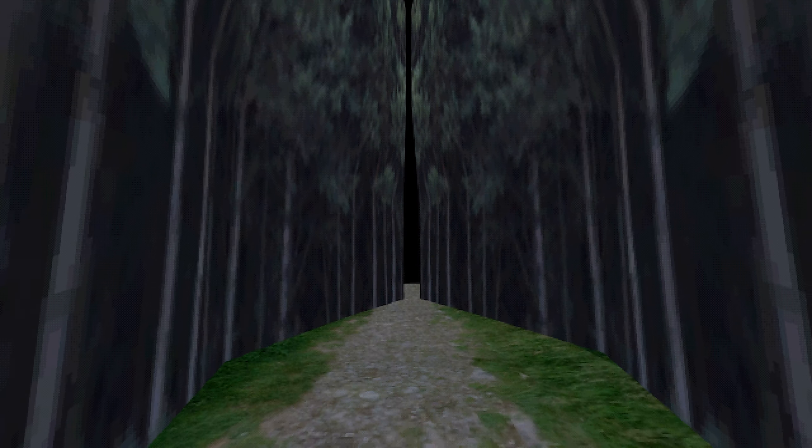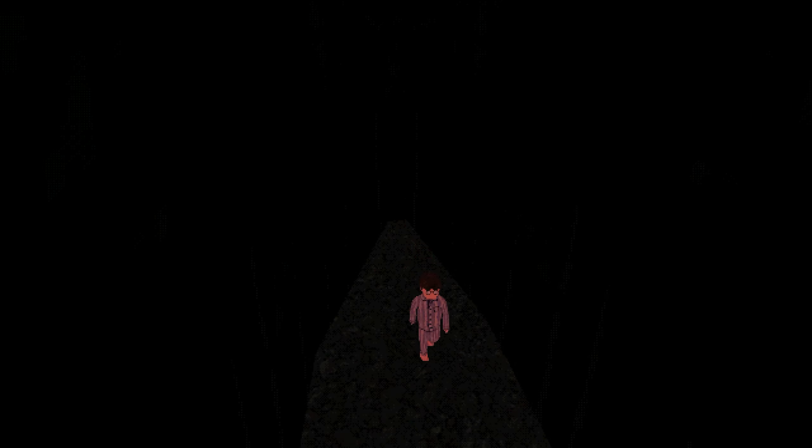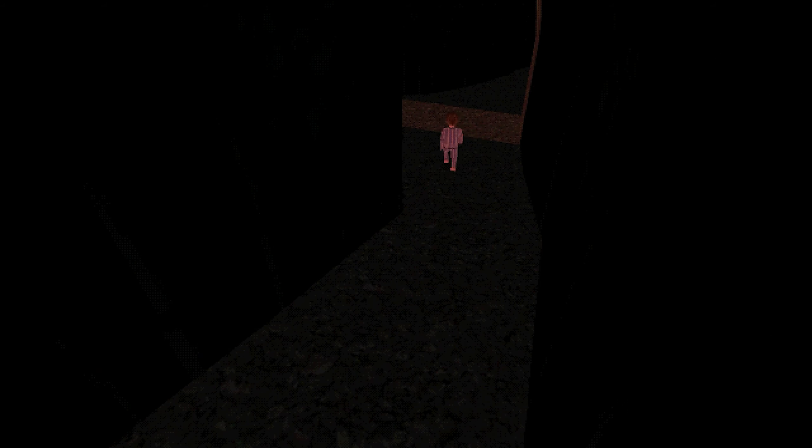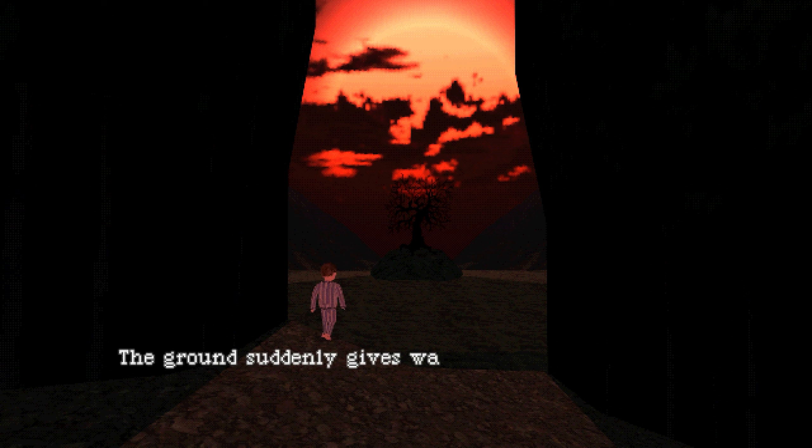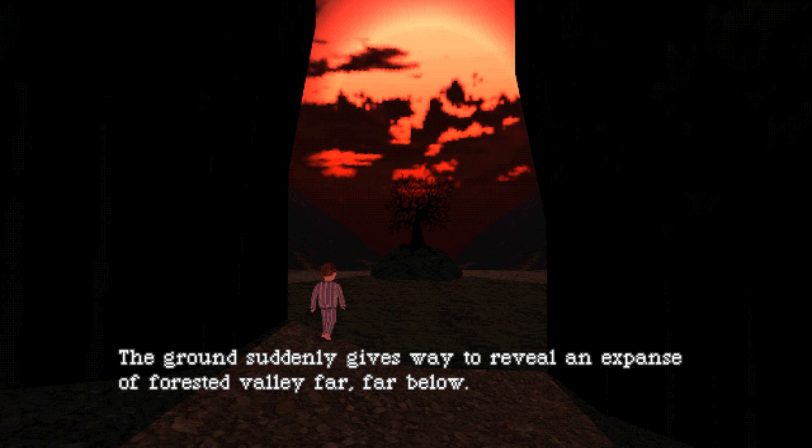Oh, this is quite a path. Slip right through the tree line here. Do I hear something? I'm being a little cautious — I probably could just keep running. I was afraid I'm going to miss something though. Oh yeah, there is something over here. I see light. Oh, that's cool — it's like a lone tree. Oh, we're on like a peak or something. Not quite a peak, but we're way up. The ground suddenly gives way to reveal an expanse of forested valley far, far below. So we are way up.